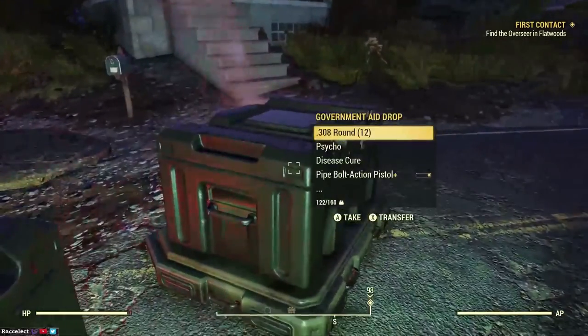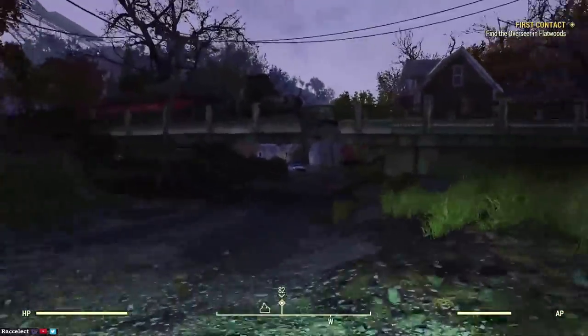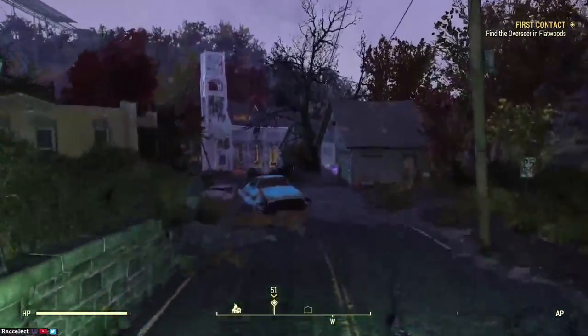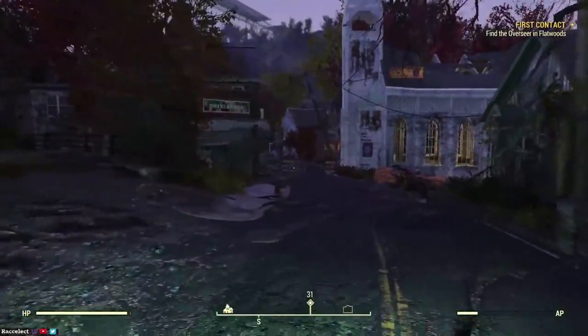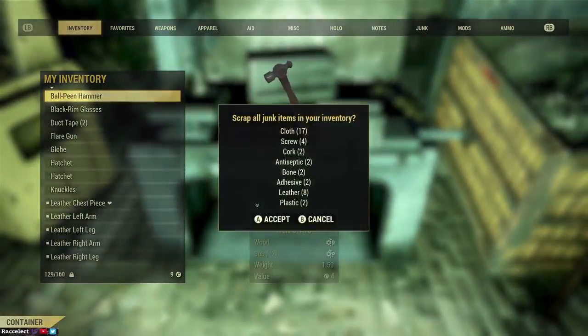Here you'll see government aid drops, which you'll find randomly across the map. I found some there — luckily I found three in a row, which is great. You'll see a quest appear in your game for them.